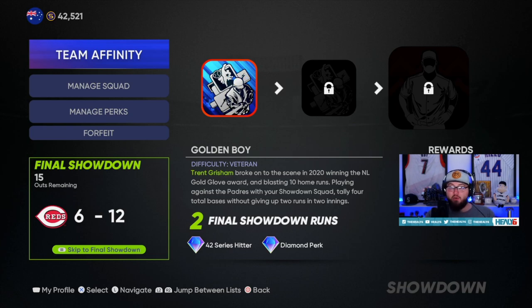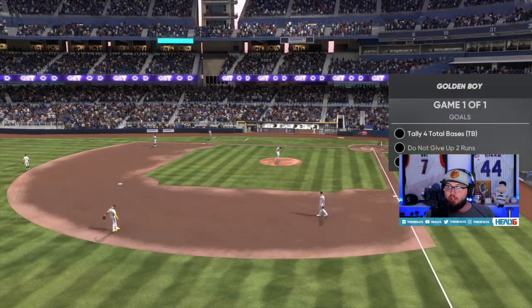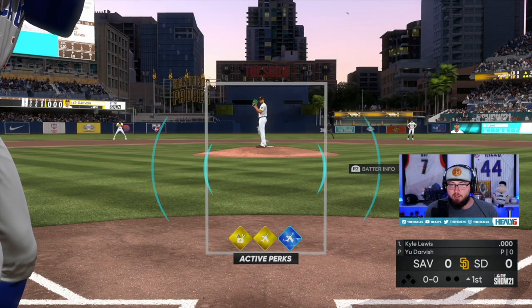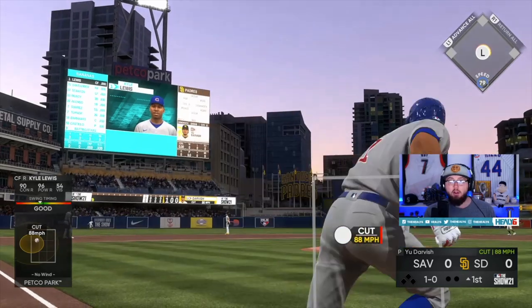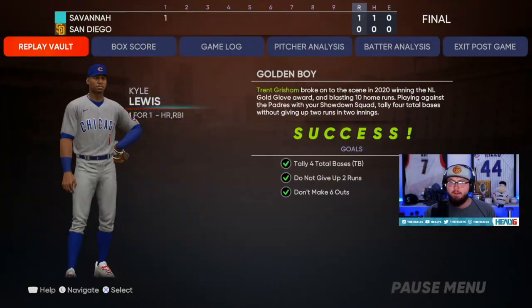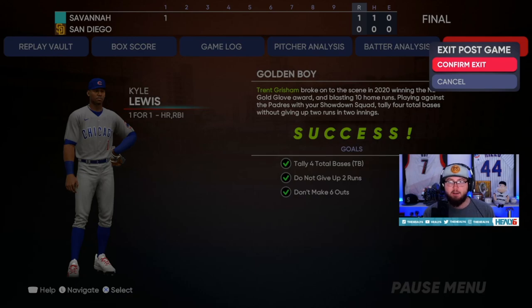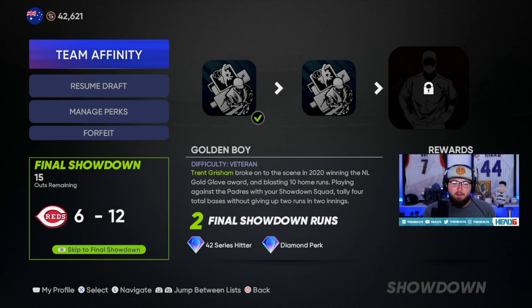Next: four total bases without giving up two runs in two innings. For people new to baseball — total bases is how many bases you get on a hit. Walking doesn't count, an error doesn't count, hit by pitch doesn't count. You could end this with a home run, four singles, two doubles, or a triple and a single — whatever combo gets you there. Kyle Lewis gets all of that — one swing and Lewis does it for us right away. We got four bases on the first batter!